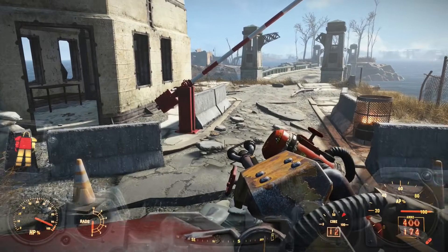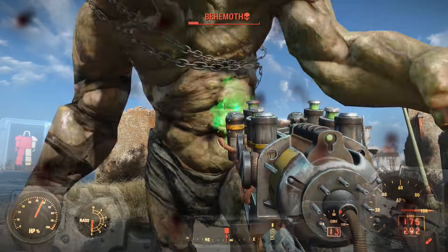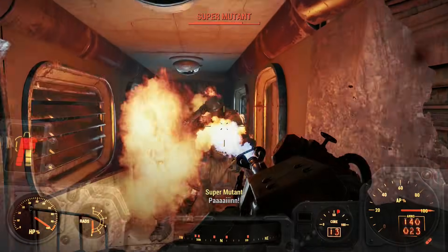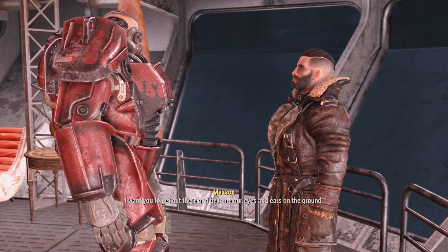I had to take on a Behemoth and a bunch of other Super Mutants, but in the end they were no match for Bernie's burning power, and I was able to clear the outside and inside of the fort. This brought my Brotherhood questline progression to a halt for now, as I had to continue with a little bit more of the main quest.